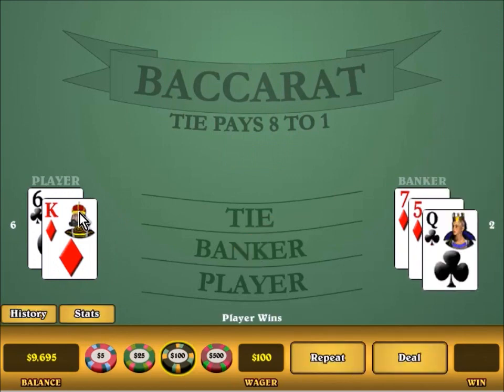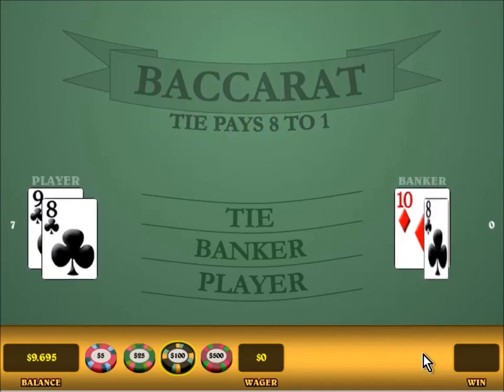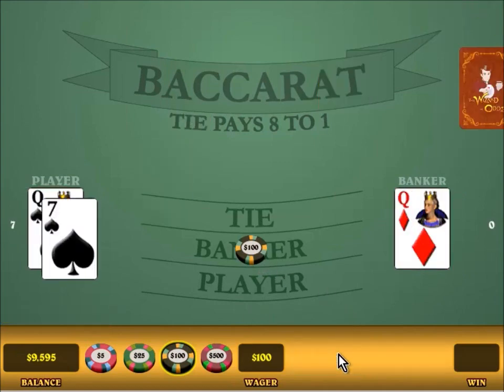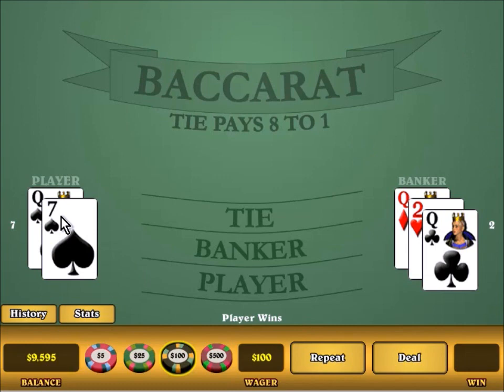Here the player had a total of 6, so he stood — the player will stand on 6 or more. The banker had a total of 2, and when the banker has 2, he always draws a third card. Here the banker had a natural 8, so there was no drawing on either side. Here the player had a 7, so he stood, and the banker had a 2 — so as before, if the banker has a total of 2 or less, he will always draw a third card no matter what the player did.